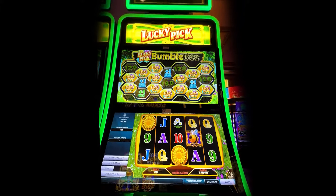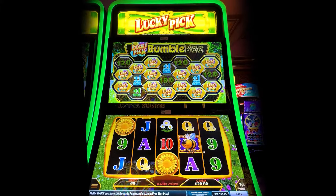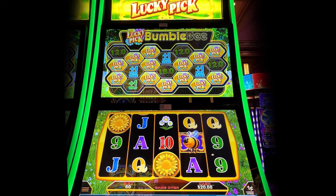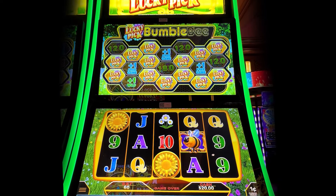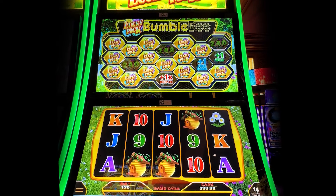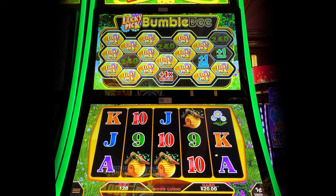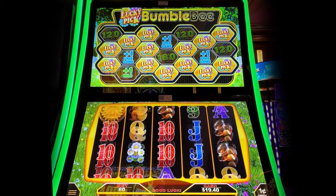This is one of those games where you want to figure out what's on the top of the screen. This one has three extra free games and one extra wild at the 60 cent level. Let's see if it makes a difference if it's $1.20 — $1.20 multiplier — so let's go here because more of the things have been picked.